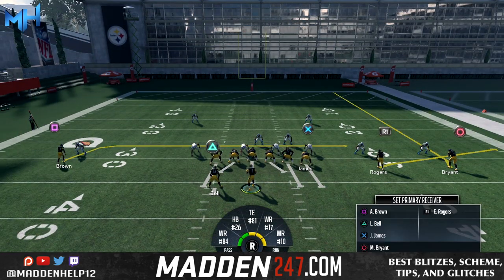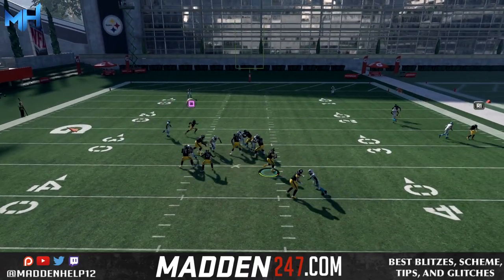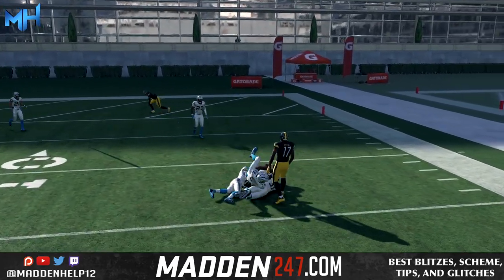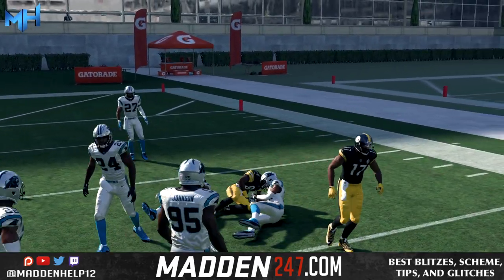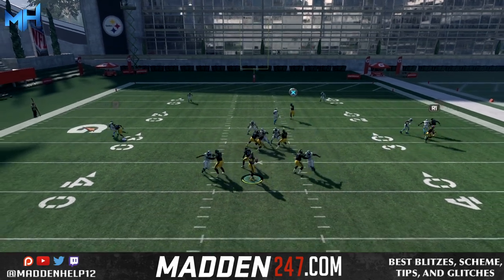The playmaker is going to control your closest receiver to you. All you need to do is flick the right stick in whichever direction you want. If your receiver does not have playmaker chemistry, all they're going to do is go on an angle.